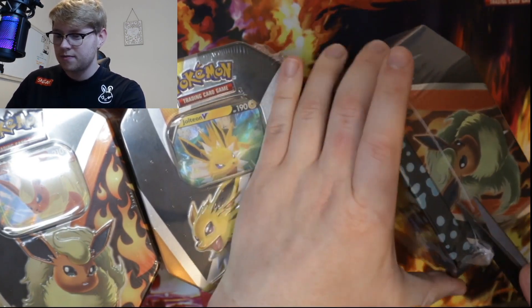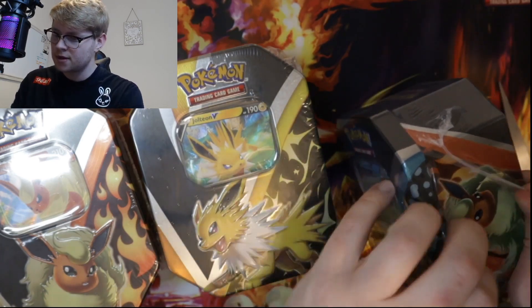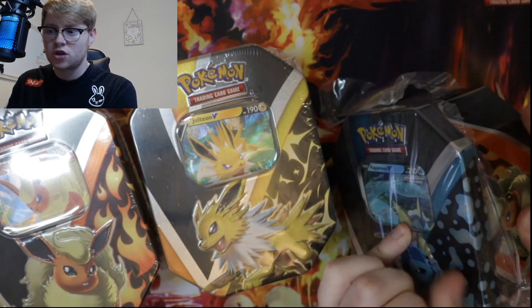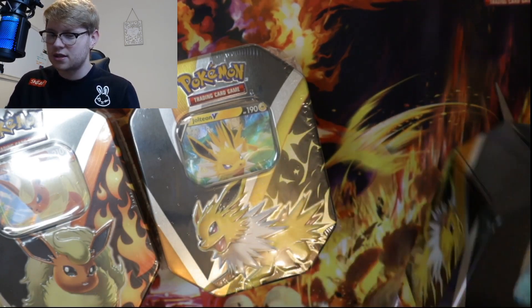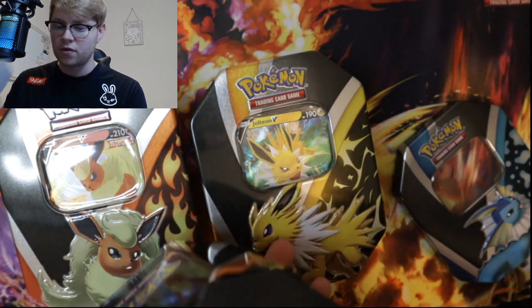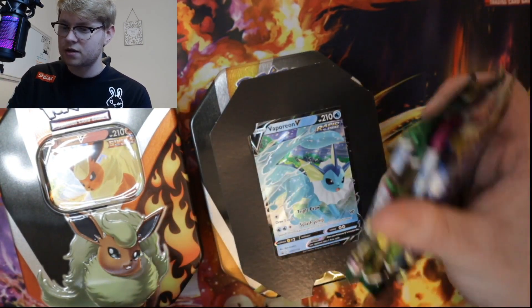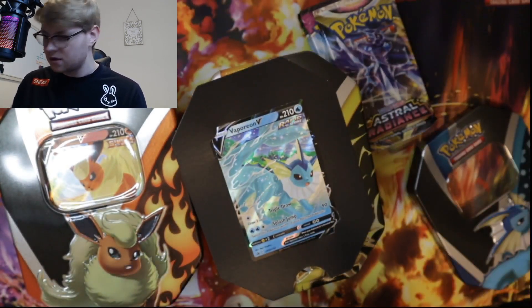We're going to open up every single tin and lay out all the cards. Basically, in these there should be two Evolving Skies, one Fusion Strike, and one Astral Radiance in each one of these tins. So let's crack them all open. Here is the Vaporeon — we'll get the packs out so you can see: two Evolving Skies, one Fusion Strike, and one Astral Radiance.